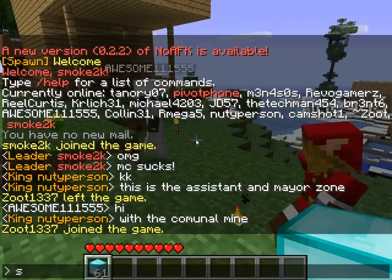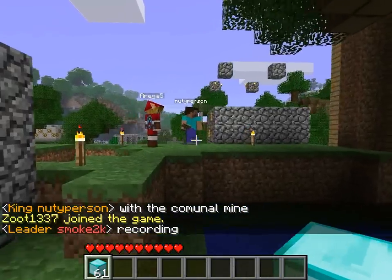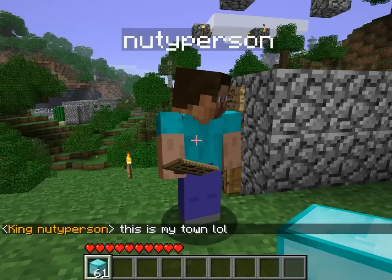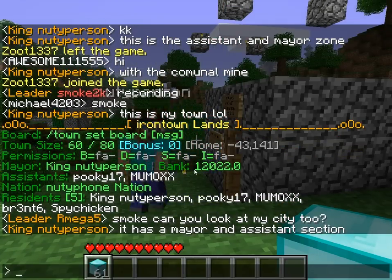We will record it and we start with new type person. This is the assistant major zone — this is my town. Let's see: Iron Town by new type, with a nice bank, 5 residents.